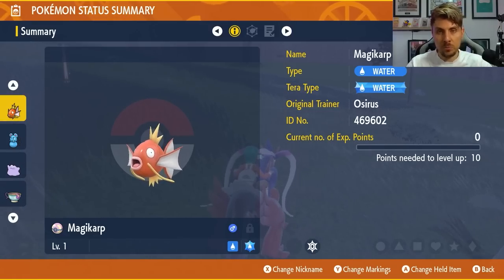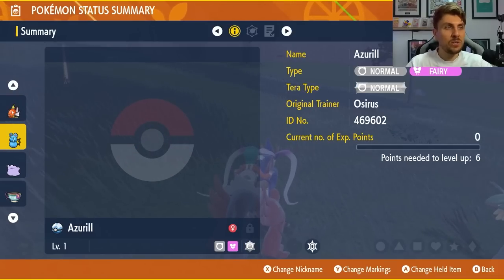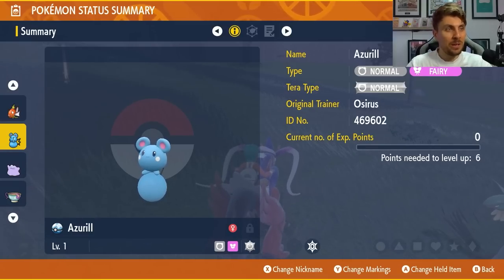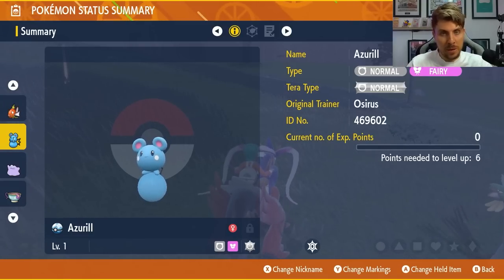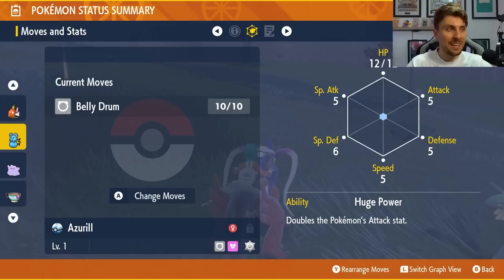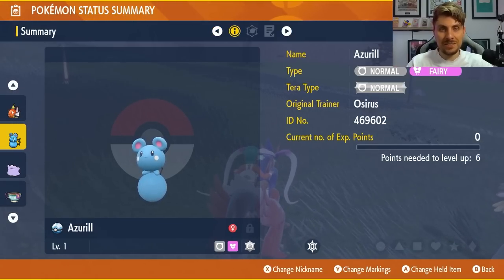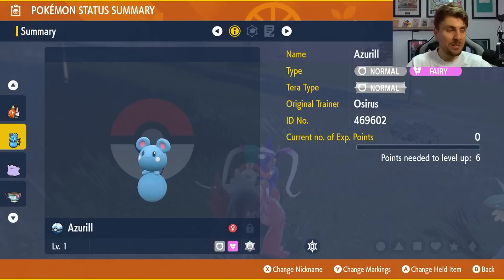Another option is Azurill. It takes a little more preparation, but you don't need to worry about EVs or anything like that — just give it the move Belly Drum and take it into the raid. It's another Pokémon that makes farming these Ditto Raids extremely easy.